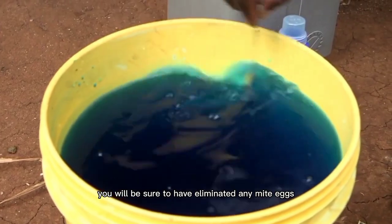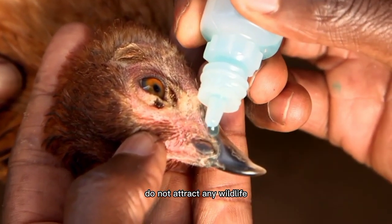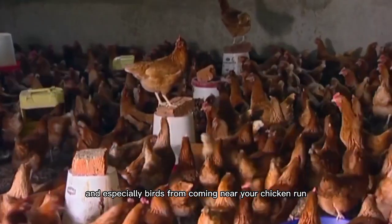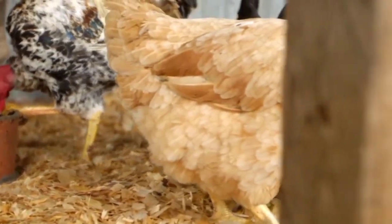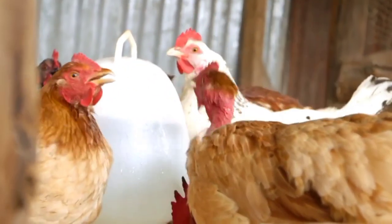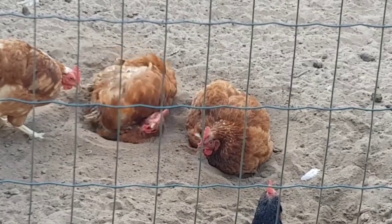In this way, you will be sure to have eliminated any mite eggs. Do not attract wildlife, and especially birds, from coming near your chicken run. You can easily do this by ensuring that the chicken feeders are kept in an enclosed place where birds can't reach them, because chicken feed is the one thing that mostly attracts birds.